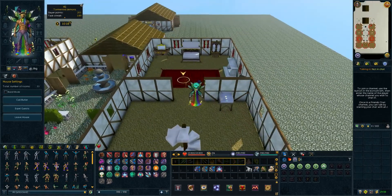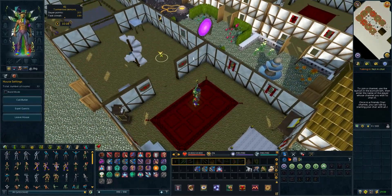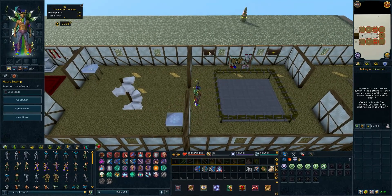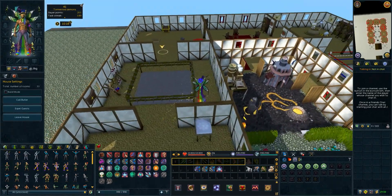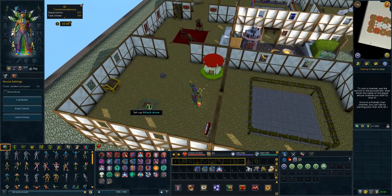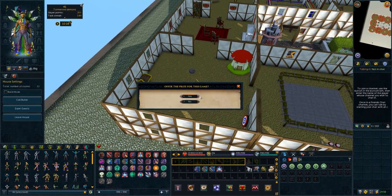So now upstairs: the first bedroom is where the butler sleeps, and on the opposite side is the other bedroom. Then we have the combat room, which is cool because it has different weapons and stuff. And in the corner you have the games room — I don't think there's anything in the chest to be honest.